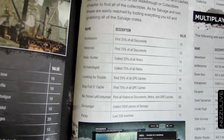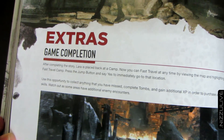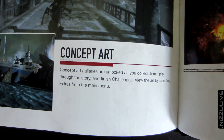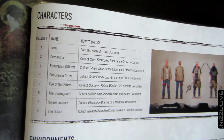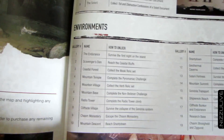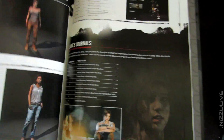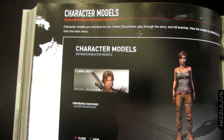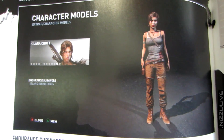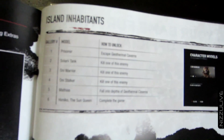Extras - some things you can unlock after game completion: concept art, characters, environments, and character models that you can unlock as well. Character models are unlocked as you collect documents, play through the story, and kill enemies. You can view the models by selecting extras from the main menu. Kind of look like little statues, similar to Resident Evil 5, so you can closely examine each character.